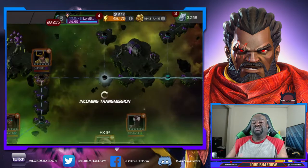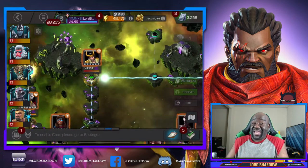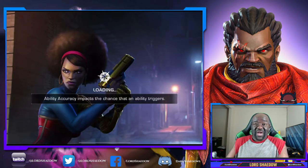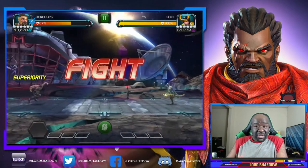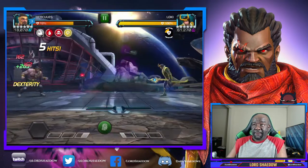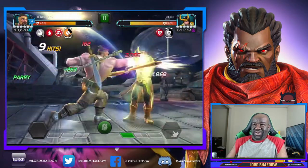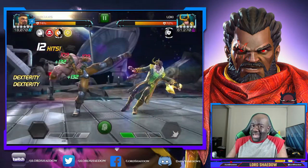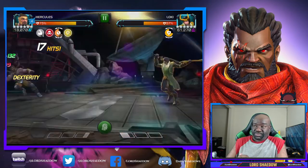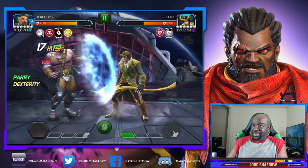Once it's on cooldown - when it's gray - that's when you want to go ham. If you employ the safer strategy, just parry and evade while it's yellow and don't attack, then attack when it goes on cooldown. That'll make the fight a little longer, and I hate long fights - my strategy is speeding things up. Look at those furies; the last thing you want to give Hercules is furies, same with Corvus.